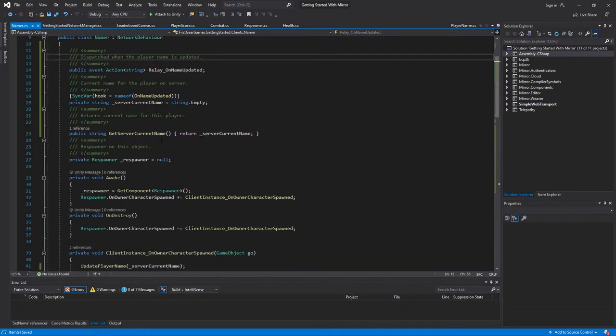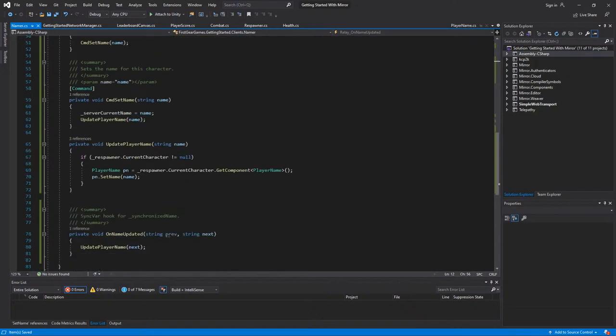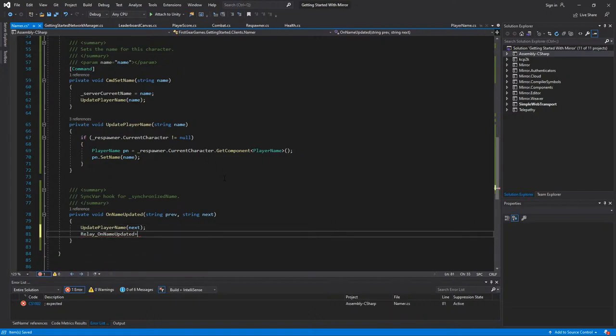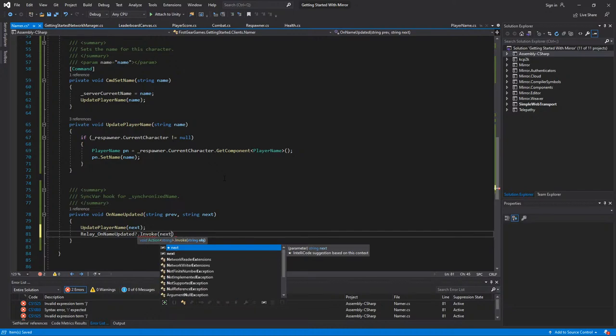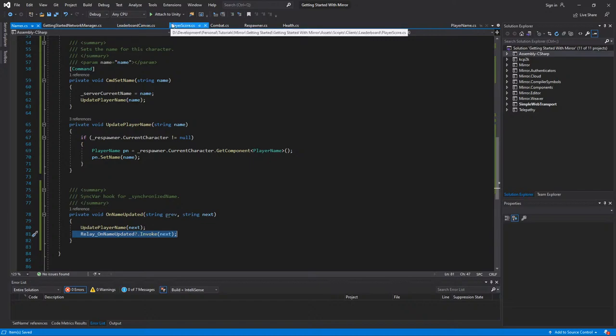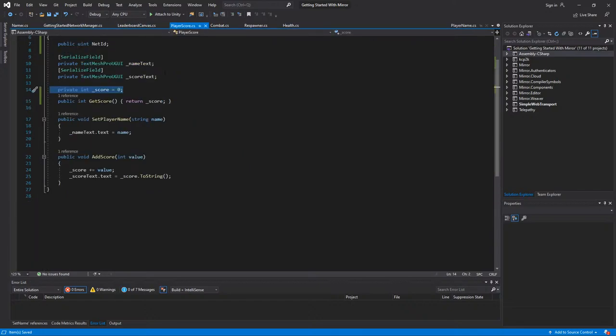I don't really want to constantly iterate the class, so I'll use events because I don't want to use up cycles unnecessarily. Under the SyncVar hook I'll do an event relay: onNameUpdated?.Invoke(next), passing in the new name. So basically whenever the server sets the SyncVar this will be called, passing in the new name.